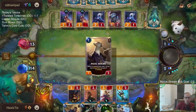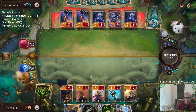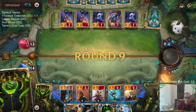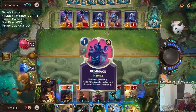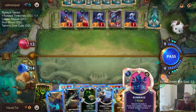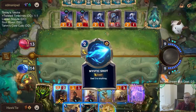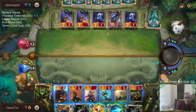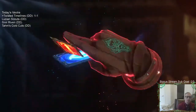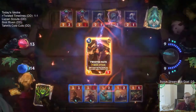We're at four, now six, 7, 8, 9 — the old fashioned Twisted Fate level up, thanks to rummage stress testing!